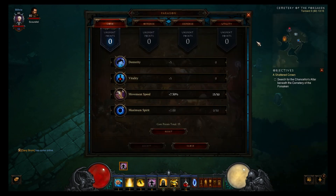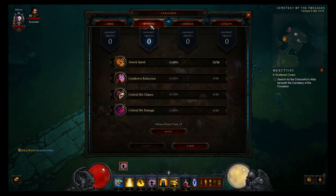Guardian's Path: while dual wielding gives 15% dodge, while using a 2-hander gives 35% increased spirit regen. For my Paragon points, I've put all of my core points into movement speed for getting around quicker, all of my offensive into attack speed, all of my defensive into life regen, and all of my utility into life on hit.